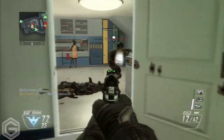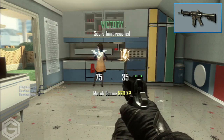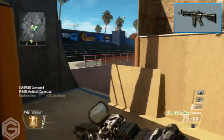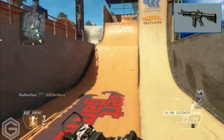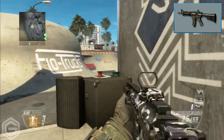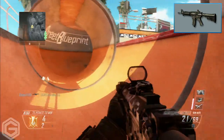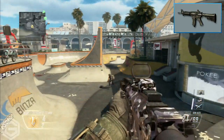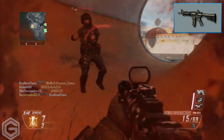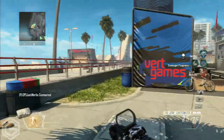Moving to number 7, we have the Commando from Black Ops 1, another Black Ops 1 assault rifle. You could compare it to the MTAR or the Galil except it has barely any recoil — just a little jitter here and there — nowhere near as much as the Galil or the Type 25. It has very high damage and very low recoil and is just a solid assault rifle overall.